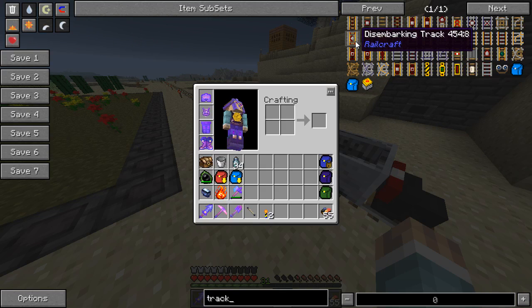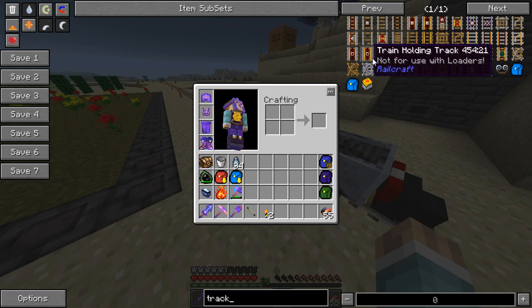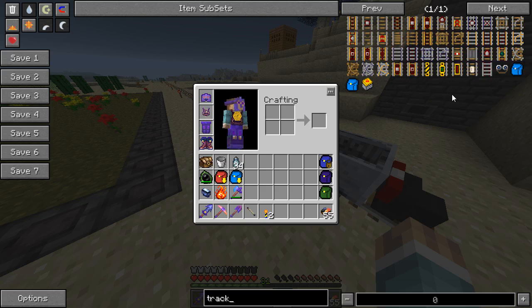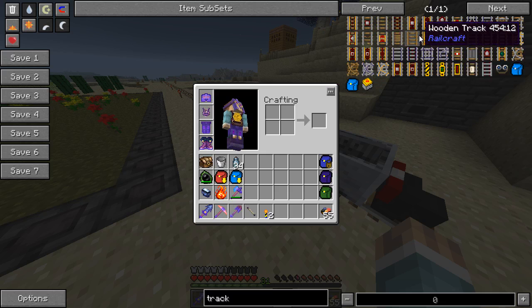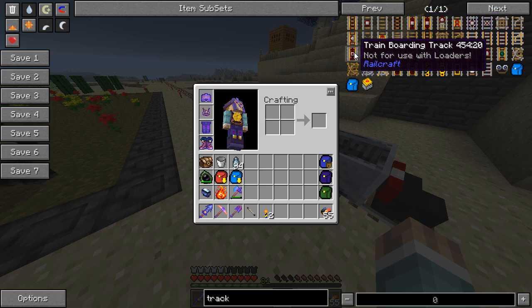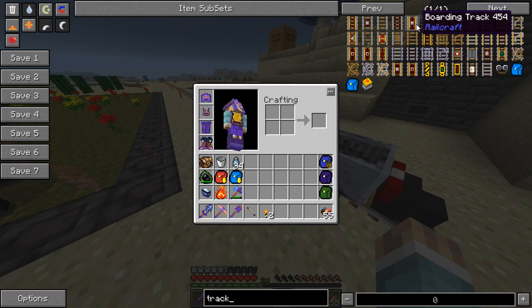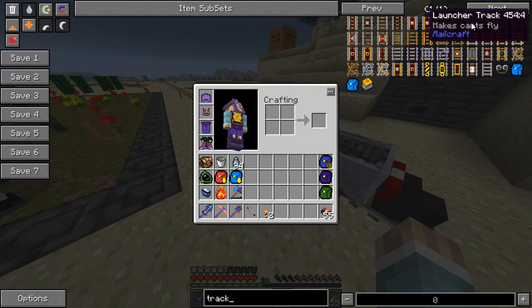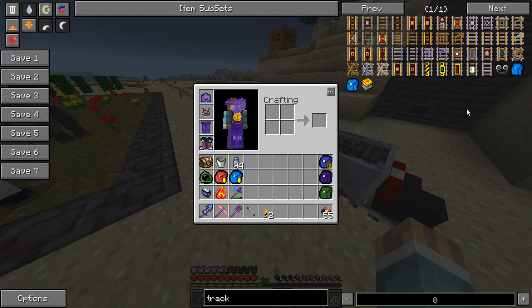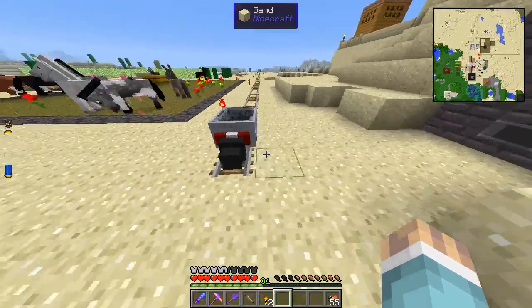Let's see — boarding track, I'm gonna need some of those. What else? Boarding track and holding track. Probably. But yeah, so we will see. I don't know how much we're gonna use this, but I'm gonna see how interesting I can make this — just for now.